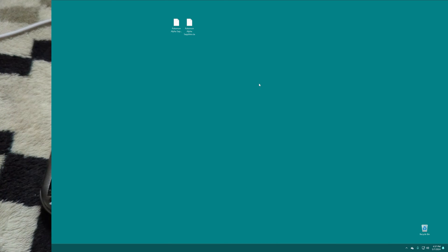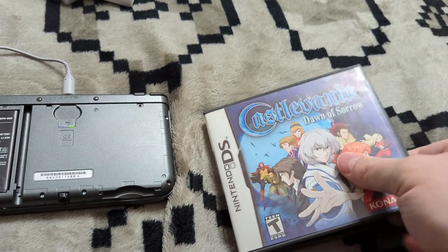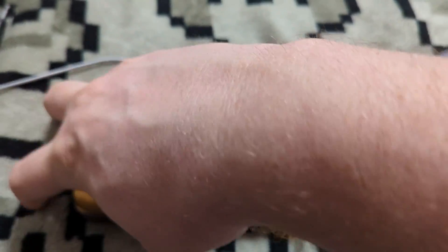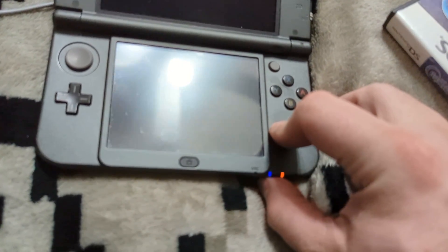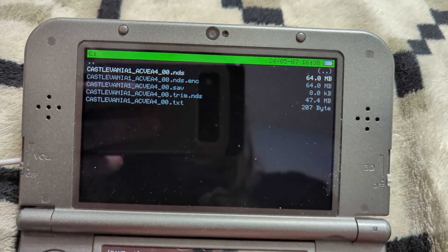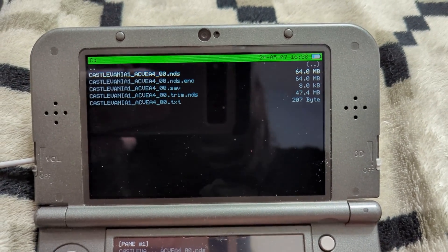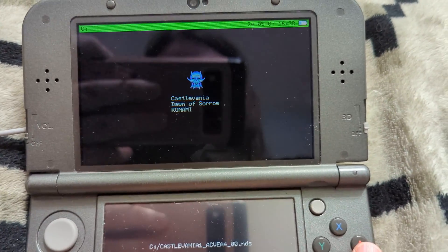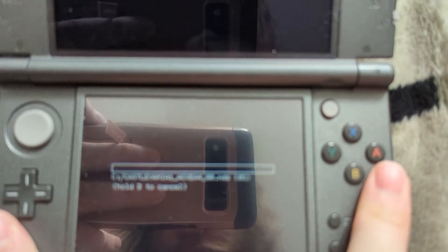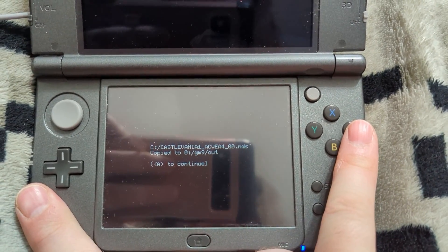Now let's move on to Nintendo DS game dumping. Get the SD card inserted into the 3DS — this time we're going to back up Castlevania: Dawn of Sorrow for DS. Get that inserted into the game card slot. Hold down start and power on your 3DS to boot into GodMode9. Go down to the game card option. For Nintendo DS games we want to do full backups — we don't want to trim because trimmed DS games can have issues, especially with multiplayer. Select the .nds file and press A — Castlevania: Dawn of Sorrow — then at the bottom copy it to GM9 out. This will be faster than 3DS games since the biggest Nintendo DS game is only about 512 megabytes.